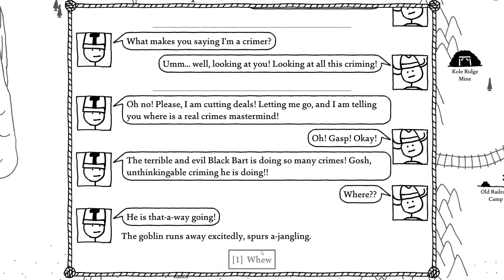Hornswoggling him: 'Oh no, please — I am cutting deals! Let me go and I am telling you where is a real crimes mastermind.' 'Oh gasp! Okay — the terrible and evil Black Bart is doing so many crimes. Gosh, unthinkable, unthinkingable criming he is doing!' 'Where?' 'He is that-a-way going.' The goblin runs away excitedly, spurs a-janglin.